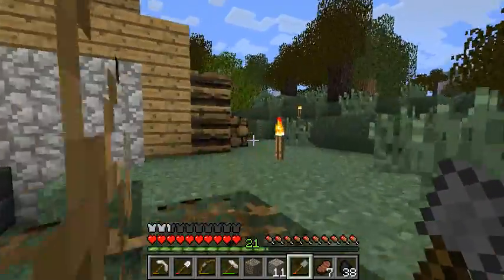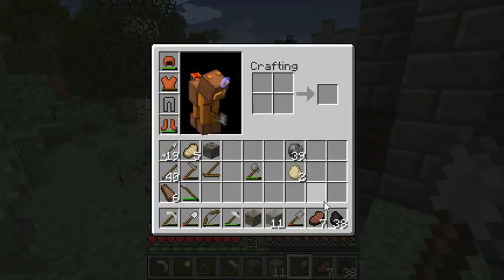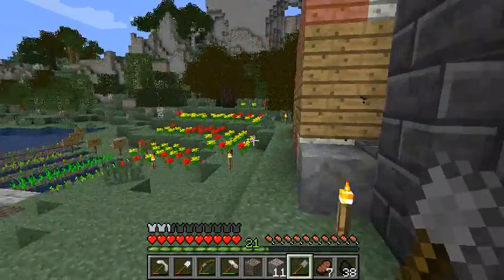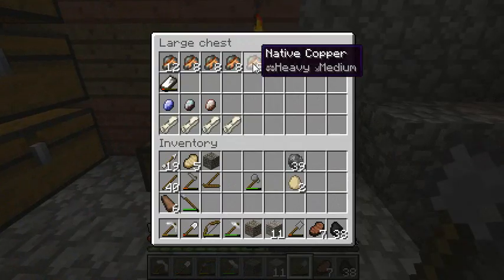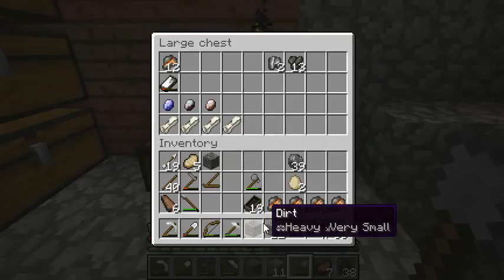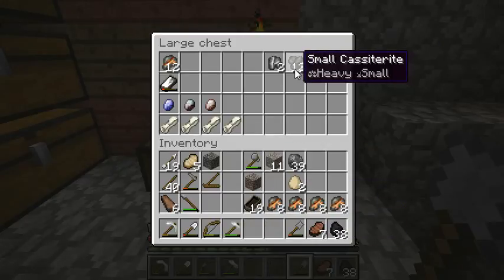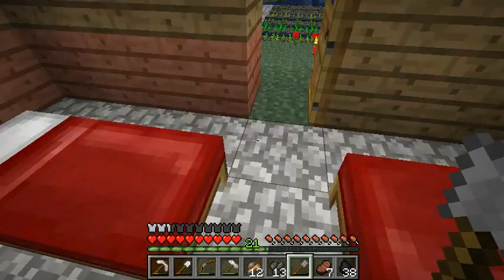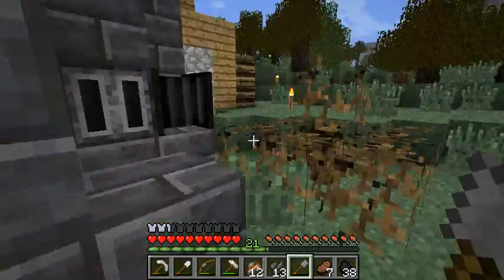We've got enough wood here that once this runs out we can have a second charcoal stack going pretty well. So what we're gonna do — I should get some more, but we'll start working on this right now. We're gonna grab this copper and I'm gonna need my molds. I'll go ahead and grab this siderite and the nugget as well, and that whole pile of unshaped tin.